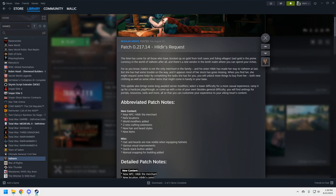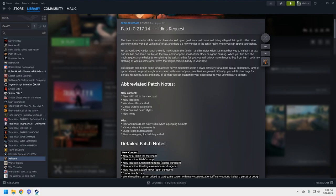The abbreviated patch notes: new locations — that's pretty much tied to Hildur — world modifiers, two crafting extensions, new hair and beard styles, new items. Miscellaneous: hair and beards are now visible when equipping helmets, some visual improvements, a quick stack button added so you can run by your storage units and stack things, and snapping for building added.